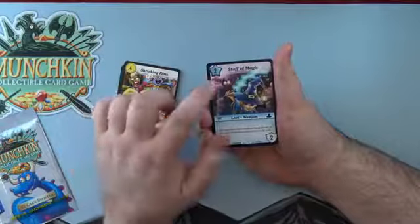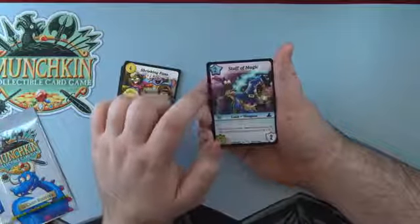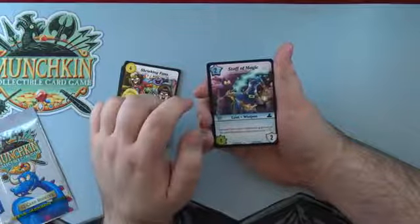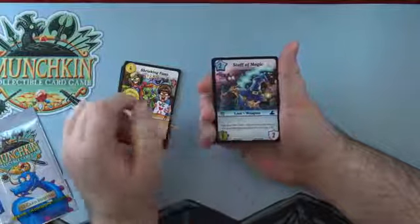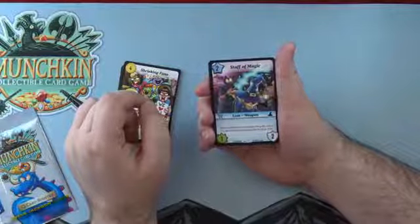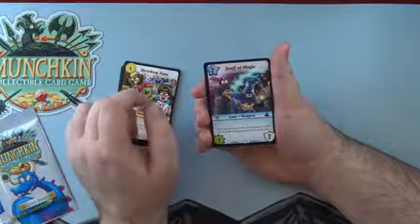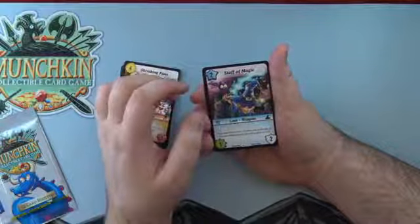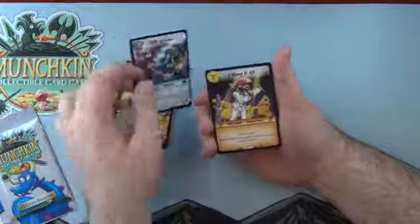Our first V card — this is the rarest we've opened! It's the Staff of Magic, a Wizard weapon. Two levels, one power, two armor, two defense. Zap your hero card to reduce the gold cost of the next Mischief you play this turn by two. Normally the Wizard reduces Mischief cost by one — this allows it to reduce by two. Really, really good. V is Very Rare in this set, rarer than even the full arts.